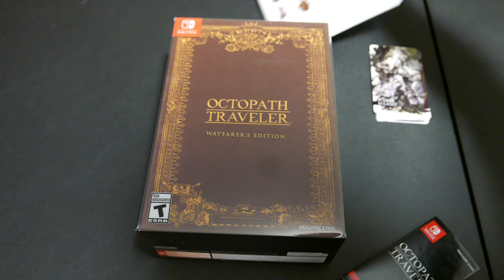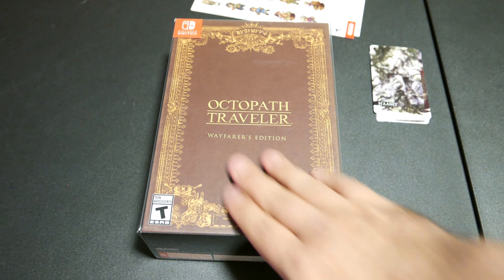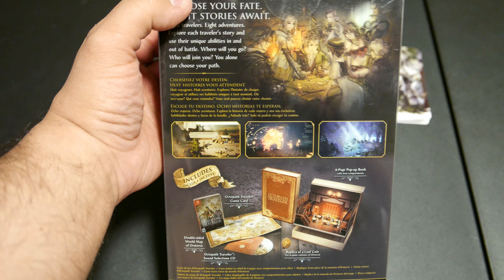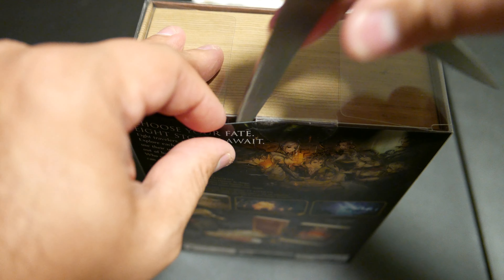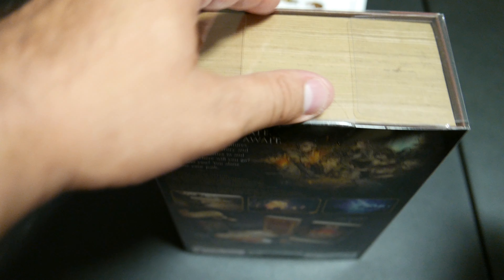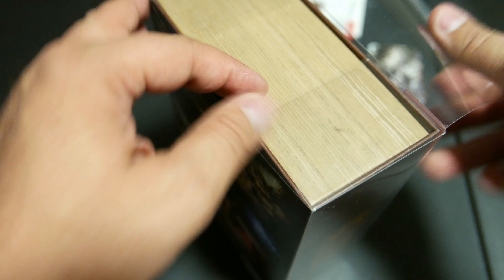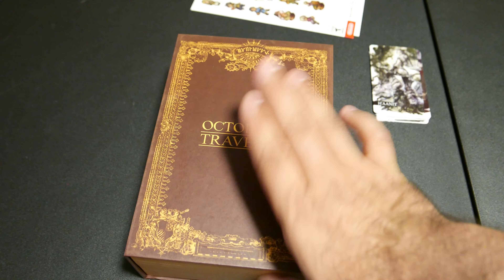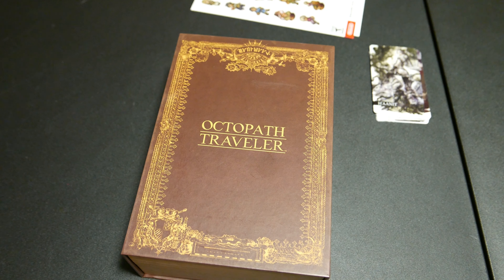Let's get down to the main business of this. Here's the back of the box — Choose your fate, eight stories away. There's also a list of what's in it, but we're gonna see what's in it. That's pretty darn sturdy. I like these special editions that look like books. It's got a magnet clasp.